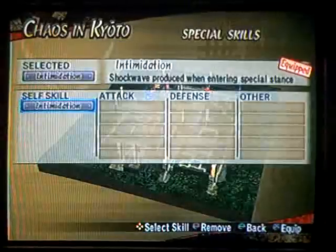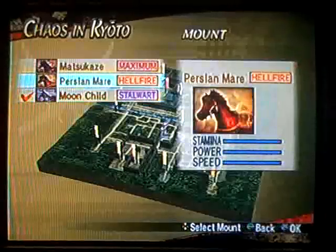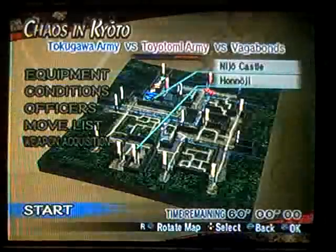My abilities, my social skill, my guard shall be Prager Gamo, and let's use Persian Mary. So let's go!